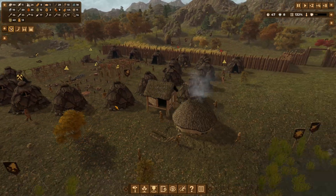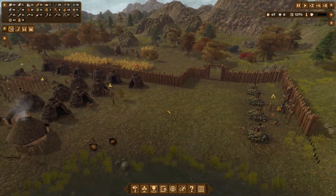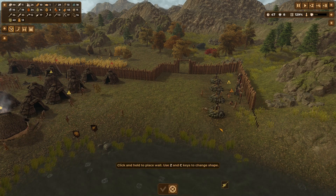A hyena — someone needs to butcher that. Workload is at 132%, not good — but I'm about to put it up a little bit more.